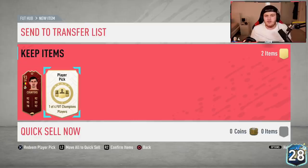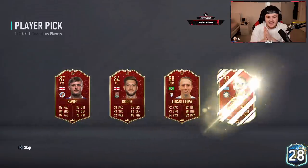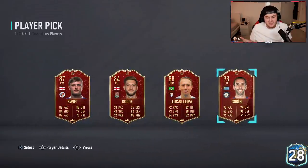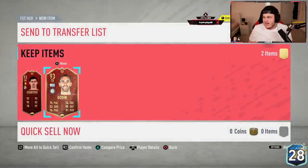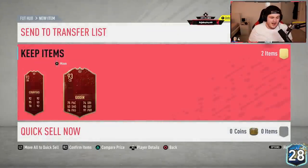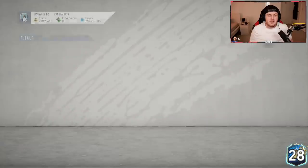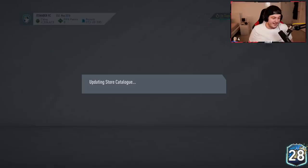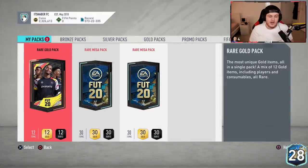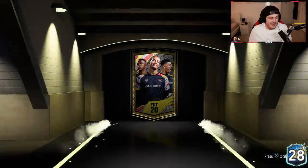Second one now — I'd love a Calvin Phillips. If we don't get a good community one, a Calvin Phillips would be insane. Godin's not bad as well. Two 93s is actually pretty legit. Something I remember from last year is that the fodder in these at bare minimum was incredible. So I'm actually really happy with that.